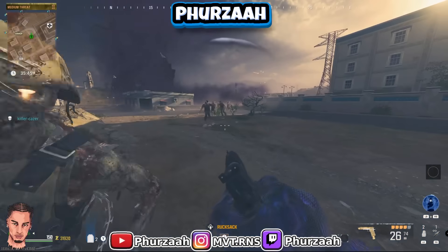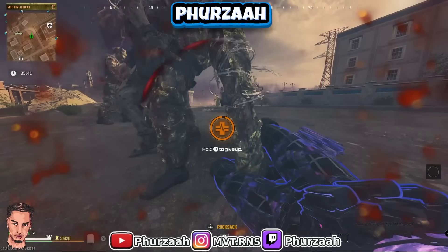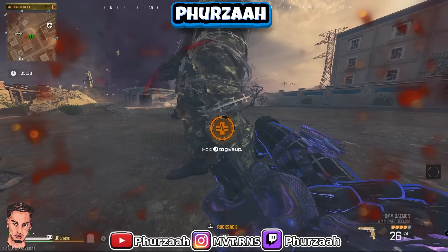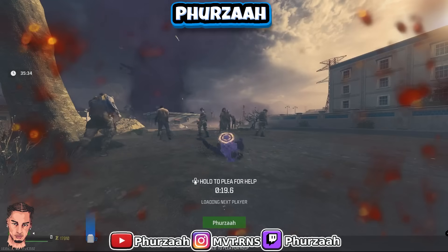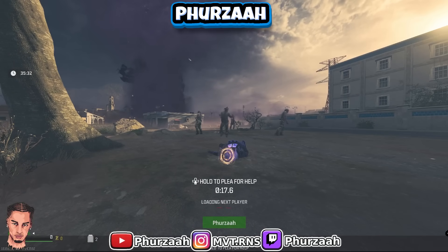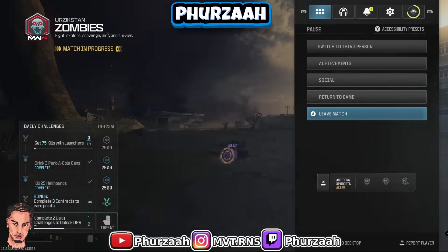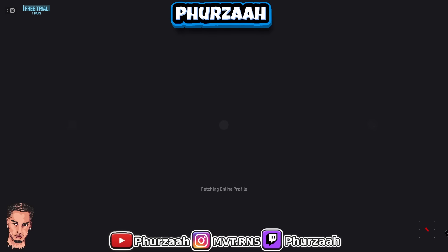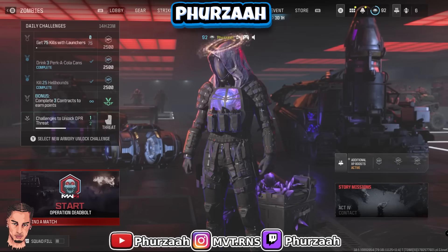Make sure you have the tombstone perk active, then go down by the zombies anywhere around the map where you want your tombstone to be. Once you die, give up, wait till the plea timer gets to 16 seconds just to be safe, and then leave the game. Essentially you've gone in with all the stuff you want to duplicate, you drank a tombstone perk, you went down by the zombies, and then you left the game. It's that simple.